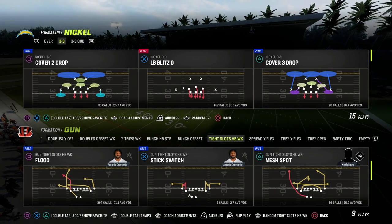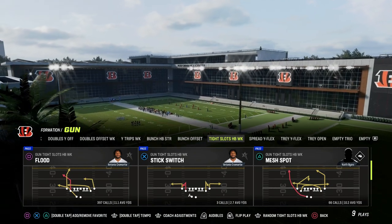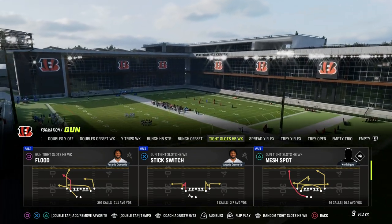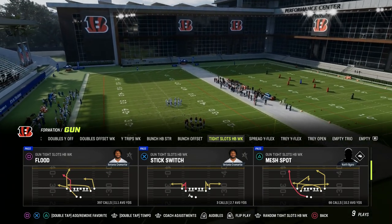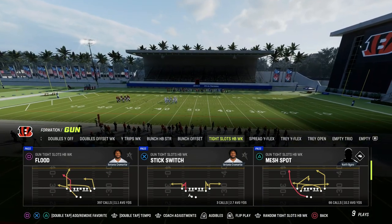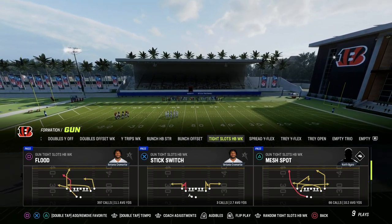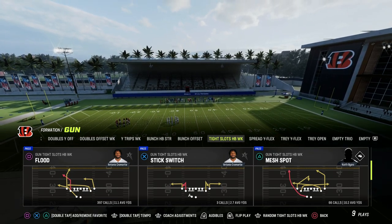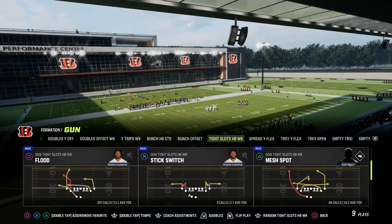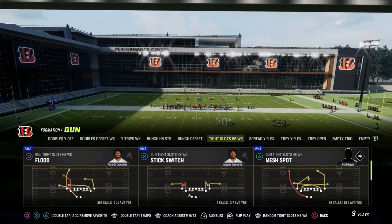In this video, I'm going to show you one of the best passing concepts in my 23 Out of the Tight Slots Halfback Week. If you want to get my entire ebook on this formation, I believe it's one of the better passing formations, if not the best passing formation in the game. It is in the Patreon, linked in the description. Ten bucks gets you access to all of the ebooks — offensive, defensive, everything — and you can sign up by clicking the link in the description.